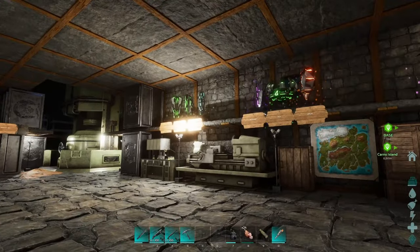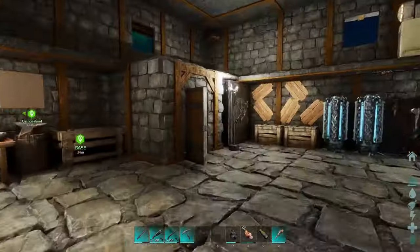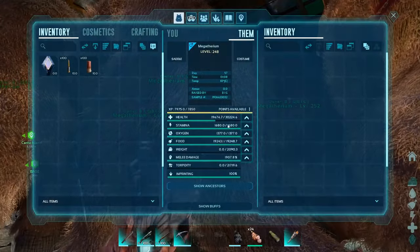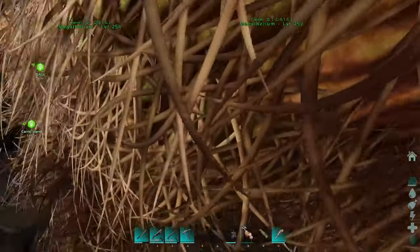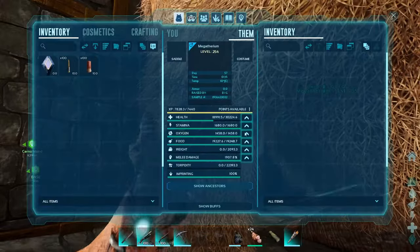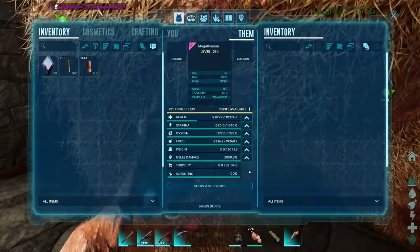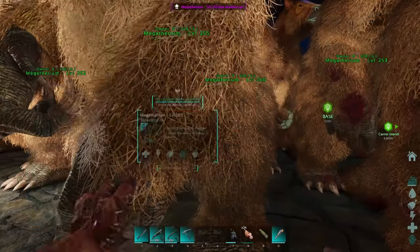For the Brood Mother we're gonna need the Megatheriums, for the Dragon we're gonna need the Rexes, and for the Megapithecus the Rexes as well. Rexes coming up. The Megatheriums I've got right in here — I got 20 of them. Some of them are still hurt because I was pumping levels into them, 30,000 stat points, and the rest go straight into melee. Got a bunch of them but they're hard to move around.